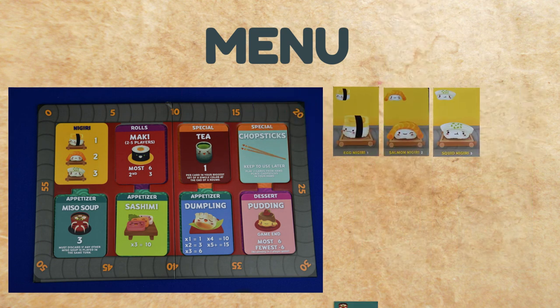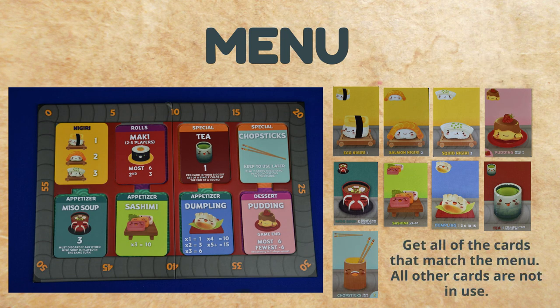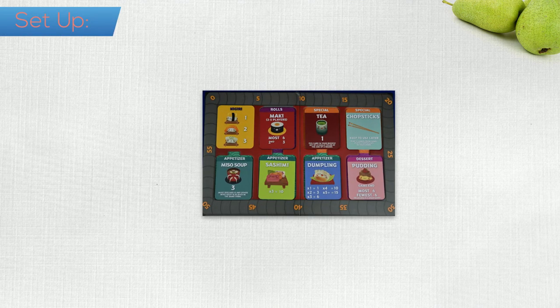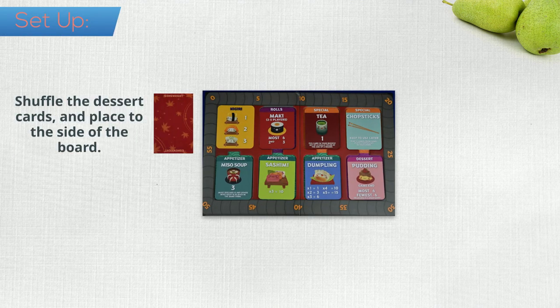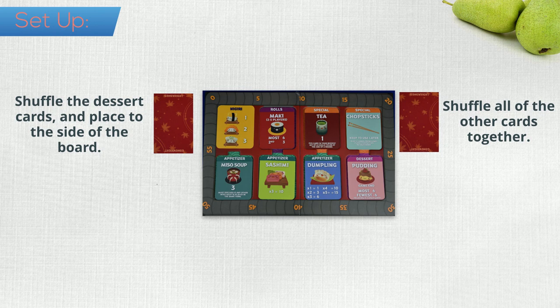Now go through the cards, finding all of the cards that match those menu items. Any cards not on the menu stay in the box. Shuffle the chosen dessert cards and place them face down to the side of the board. Take all of the other chosen cards and shuffle them together, then place them face down near the board.